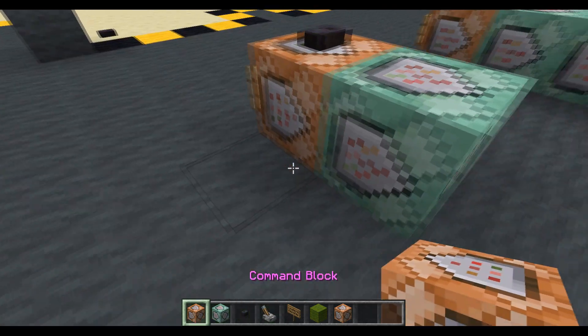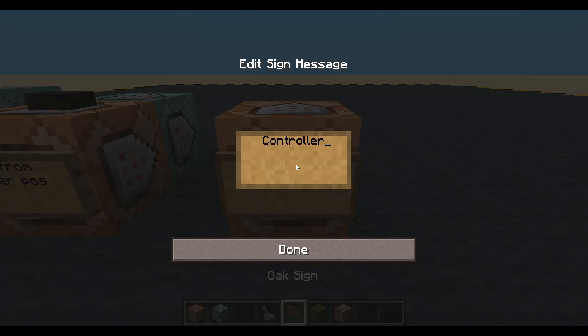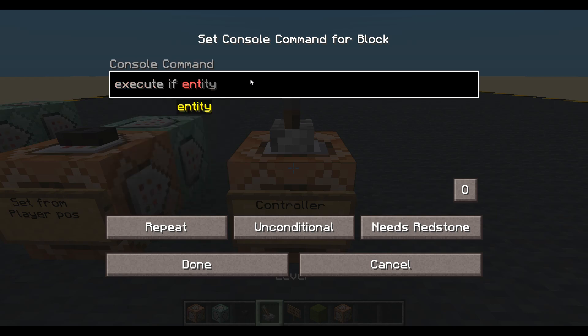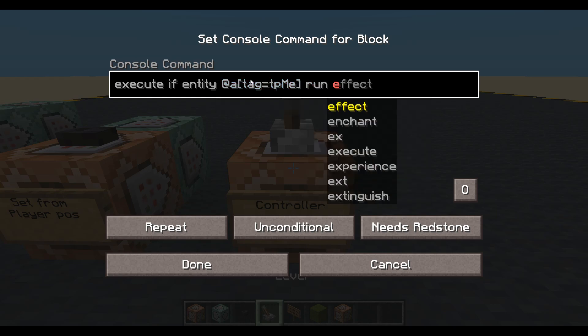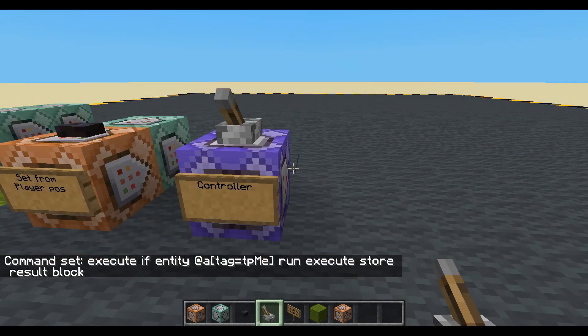Now we want a controller. Put the old lever on top - Repeat. First thing I'm going to do is check if anyone has a certain tag. If they do, we will start running the commands. If they don't, we're not going to run any of the commands. So we're going to execute if entity - any player has a tag 'tp_me' - then we will start doing some commands. The first thing is execute store result into a block, which we need to determine - we'll leave that for the moment because we need a block to store it into.